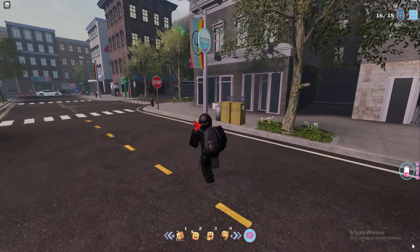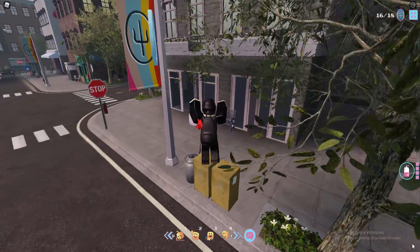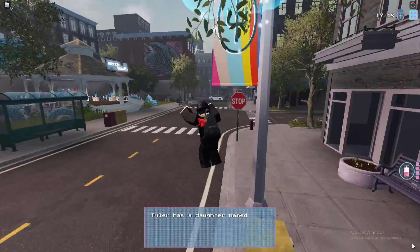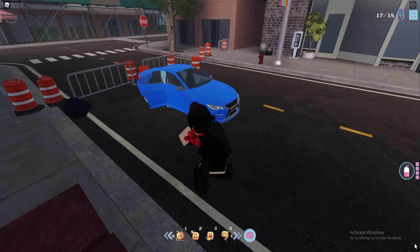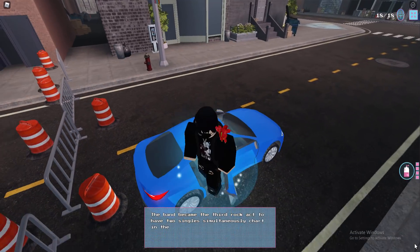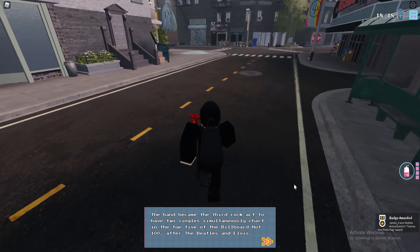I nearly forgot about this one — there's one hiding behind one of the flags in the main center. You want to jump on the mailbox or bin and then jump up and collect it. That one is fairly easy to get, it's just hiding. And the final coin is actually inside of the blue car. That's all 18 — we've got the badge and we've also got the prize.